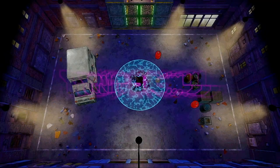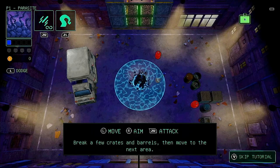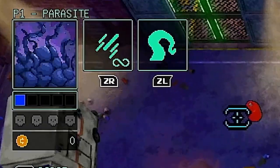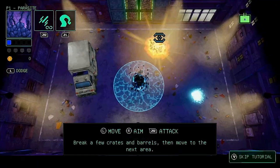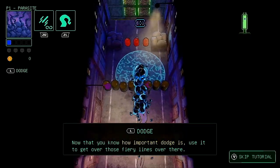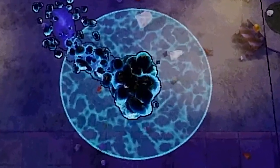Beginning a new single player game, we're dropped into the tutorial which teaches us the basics. The game features standard twin stick controls and we begin as the parasite. In this form we can currently only take one hit, and our health is indicated by the blue square under our portrait. We're introduced to the attack button and after shooting a few barrels and crates we move on to the next area where we learn how to dodge, during which we're invincible.